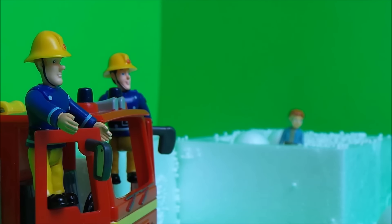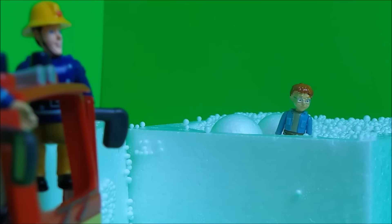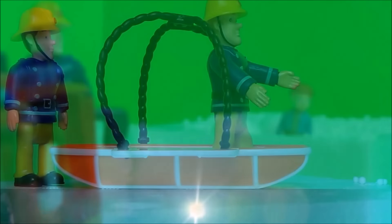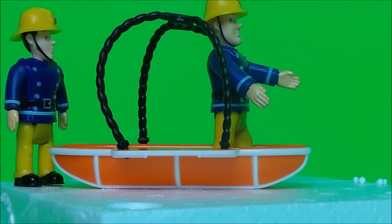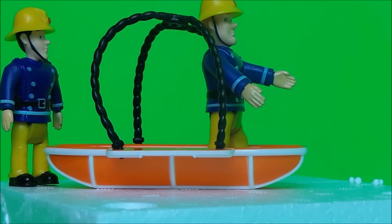Fireman Sam and Elvis Cridlington arrived in Jupiter and could see poor Naughty Norman Price in the distance. 'Poor Norman, he really needs our help,' said Fireman Sam. 'I know, I've got a top idea.' Fireman Sam popped into the emergency rescue basket, and Elvis Cridlington pushed him across the ice towards Naughty Norman.